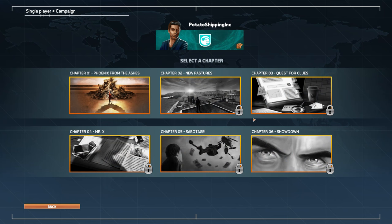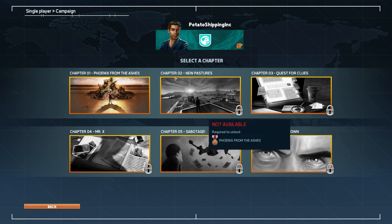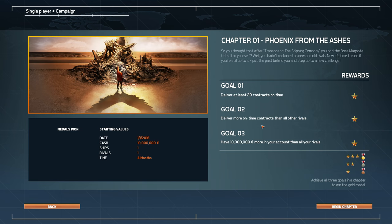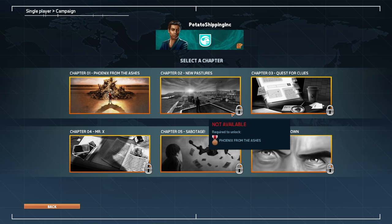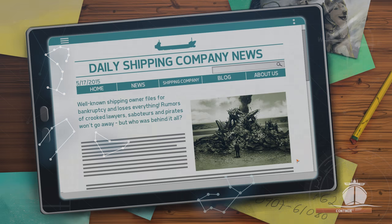We're going to start off with single player. I played the tutorial which is basically the first chapter of the campaign. It doesn't look like there's a super large amount of campaign to do. In the campaign you've got to achieve three goals — if you achieve one you get bronze, and if you get all three done you get the gold medal. You can see all the starting stuff here and we'll jump right in.